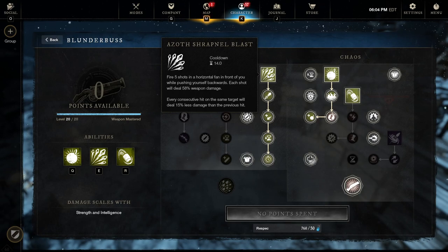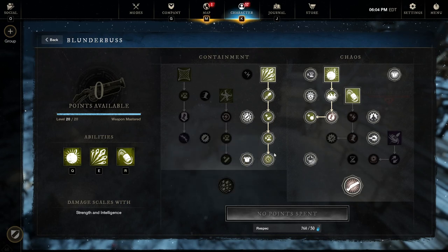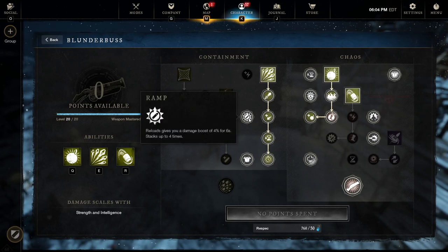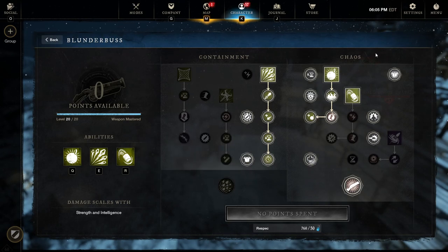On the left side, I'm taking Azoth Shrapnel Blast as a mainstay ability - a powerful move that shoots a shotgun fan out in front of you and drops a grenade within that fan with its final talent, doing a lot of AOE damage at close range. For passives, I'm taking Ramp, which increases damage every time you reload, and we reload quite a lot. I'm also taking Fortifying Aggression, which grants Fortify every time you hit something, reducing incoming damage.